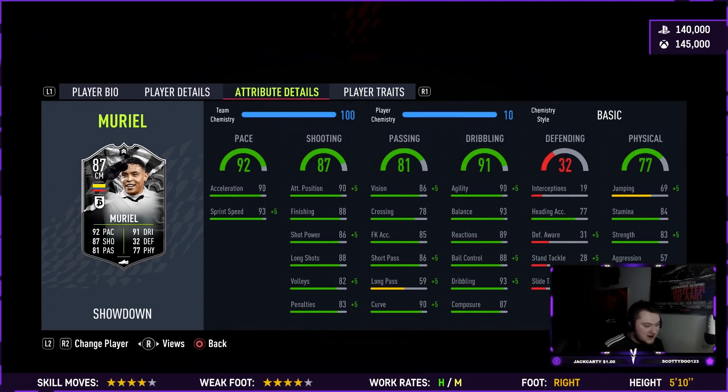Looking at the in-game stats — wow, insane. 90 acceleration, 93 sprint speed, 90 attack positioning, 88 finishing, 86 shot power, 88 long shots, 82 volleys. He's got 86 vision and 86 short passing, which is quite nice, with 90 curve. So the fact he doesn't have the finesse shot trait, he's got really high long shots and really high curve, which is really nice. 90 agility, 93 balance, 89 reactions, 88 ball control, 93 dribbling, 87 composure. He's not very good in the air but he's got really good strength.